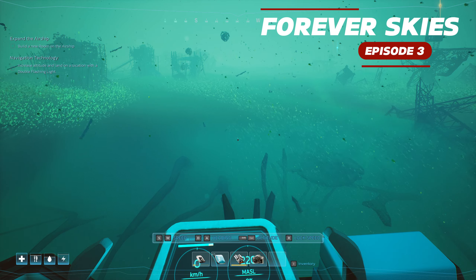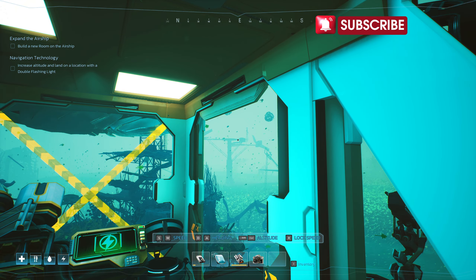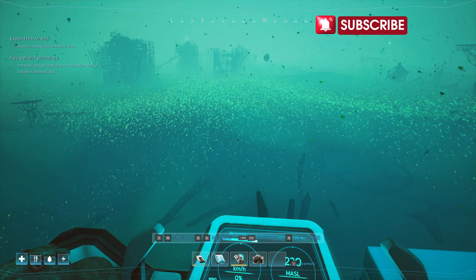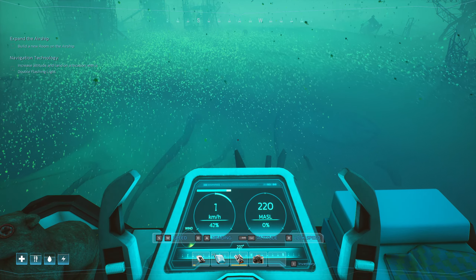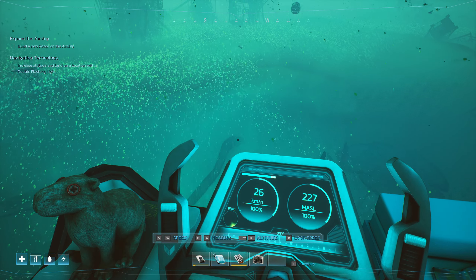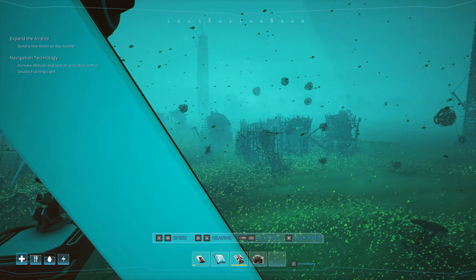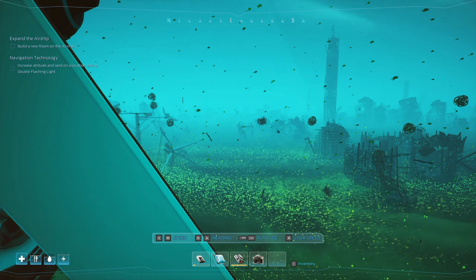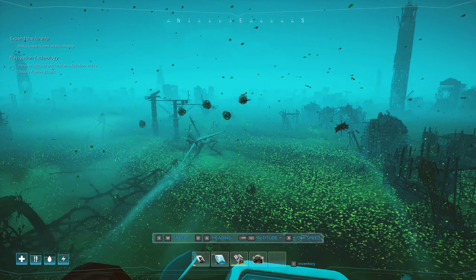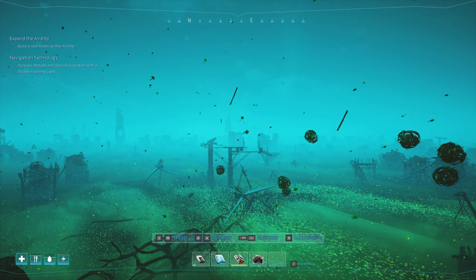Hello and welcome back to Forever Skies. I'm going to head to that double light thing I couldn't reach last time because I couldn't get up high enough. And then after that I'm going to see about making some add-ons onto my ship. Also if I can easily see that treasure box I missed on that last one, I'm going to see if I can drop down and scoop that up.